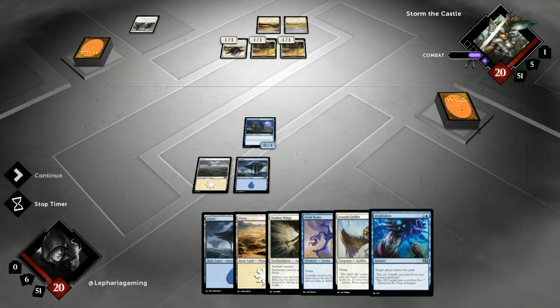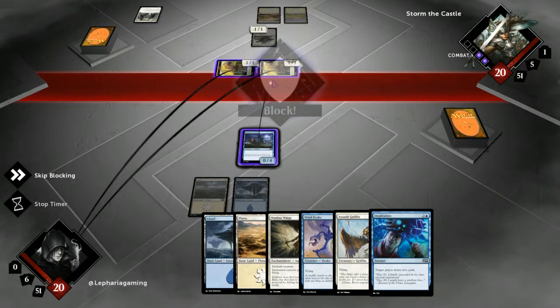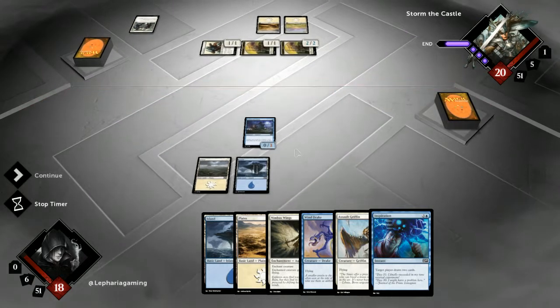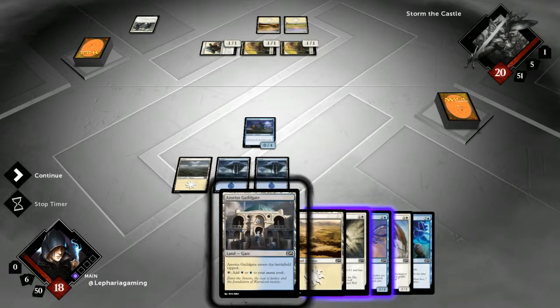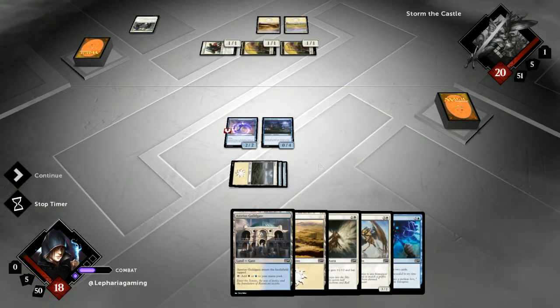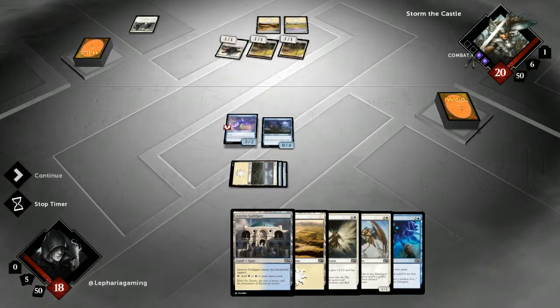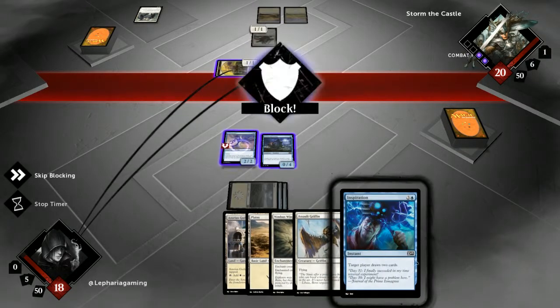We will take two next turn, which is fine. Now he will tap and buff this. That is fine, I'm not worried about that. Azorius Guildgate — that is nice, but I want to play the Windrake now, so I'm going to play a basic. Now we have our first threat on the board. Next turn I will play the basic land so I can play Assault Griffin and Inspiration the turn after that.